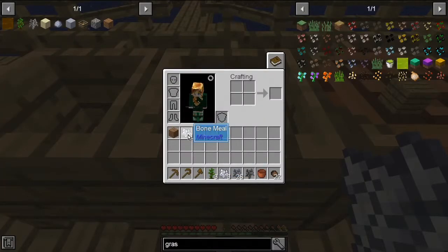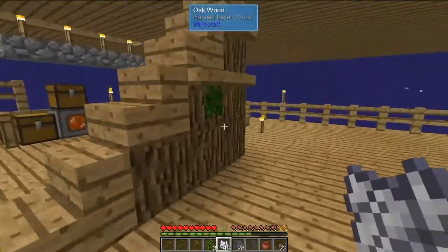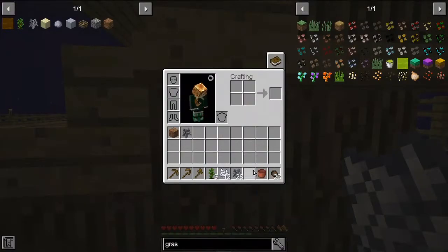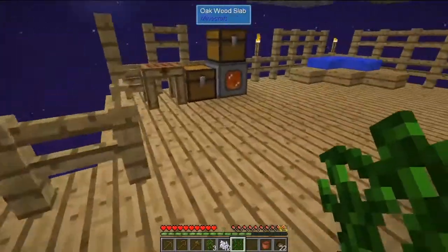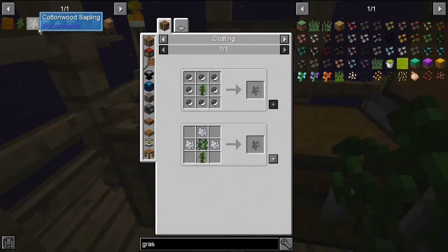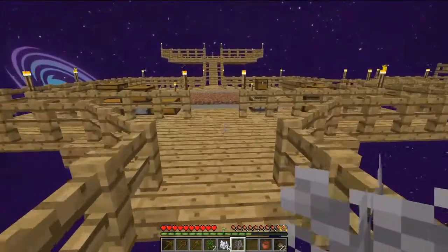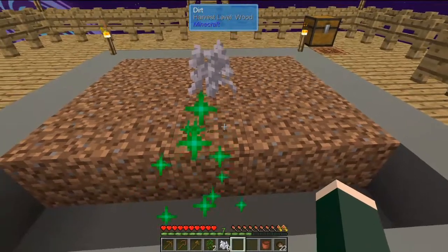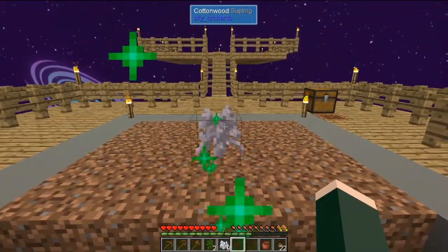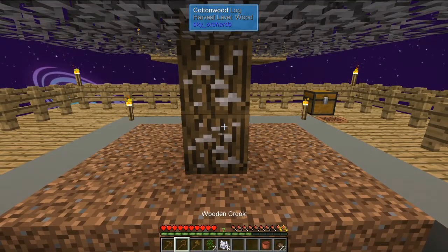That gave us a lot of bone meal — more than I expected. Let's go back and see how our vine is doing. We have a vine. Now I need an empty hand. We have a vine. So now with all that, we should be able to do this — and now we have a cottonwood sapling! Woo hoo, go cottonwood! We have one, and now let's grow this.